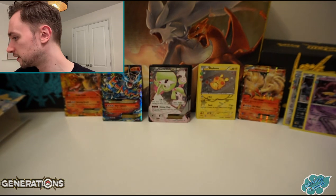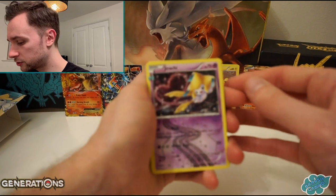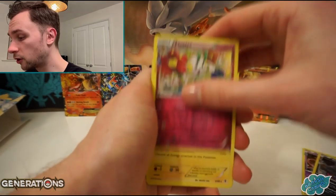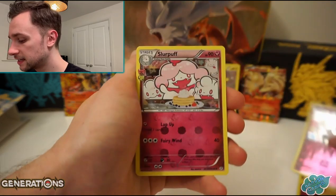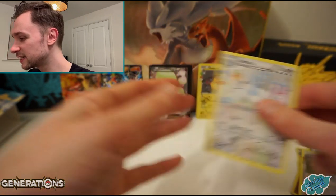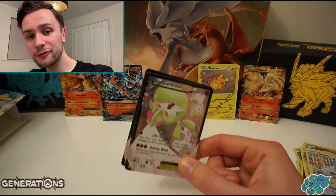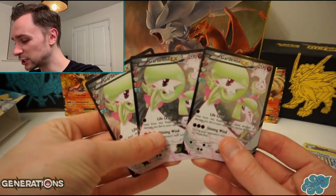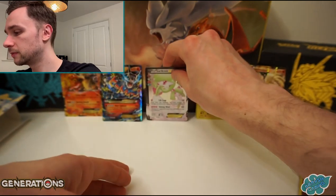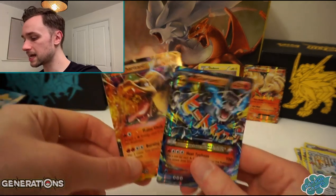We used all our luck really early on. We've got the Dittos and the Jirachi. Yveltal, Floette, Raichu holo, Diancie, Slurpuff, Butterfree, Wally, and Altaria. We've got the Gardevoir EX's - incredible, that's a really nice card actually, quite happy to get three of those. We have the Mega Charizard EX and Charizard EX.